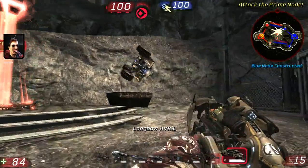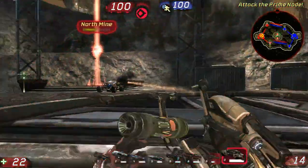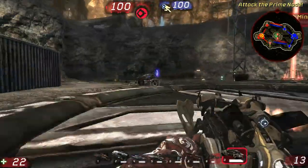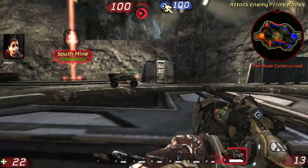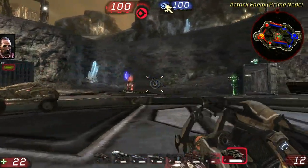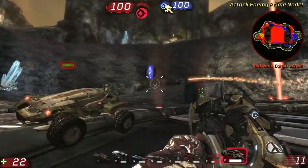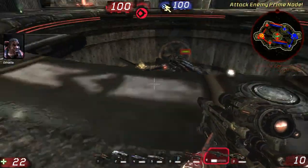Heading toward enemy core. Area secure. In position. Area rocket. Attack the enemy prime node. All clear. Prime node, capture. Attacking prime node. Nice job. First blood. Damn straight.